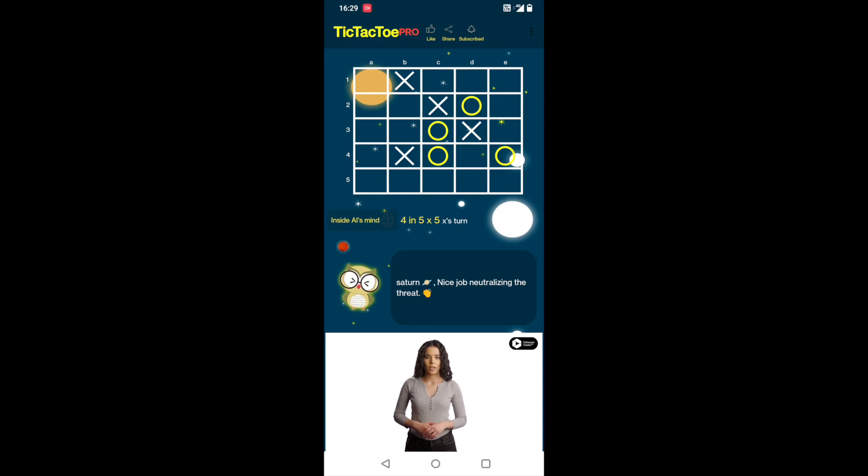Start with b3, circles are forced to block it with b2, then give another threat with d1 and again circles are forced to block with a4. But now, crosses can create a fork with c1 and it doesn't matter if circles goes for a1 or e1, crosses win in the next move.